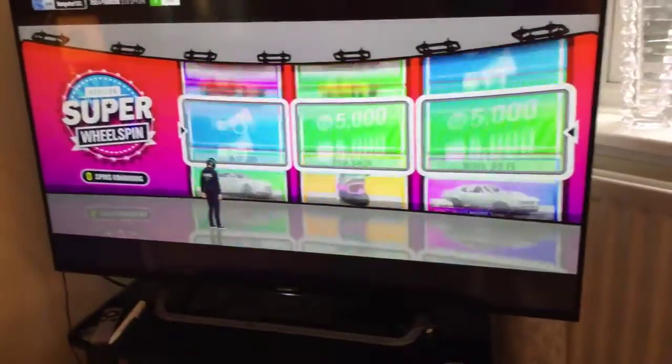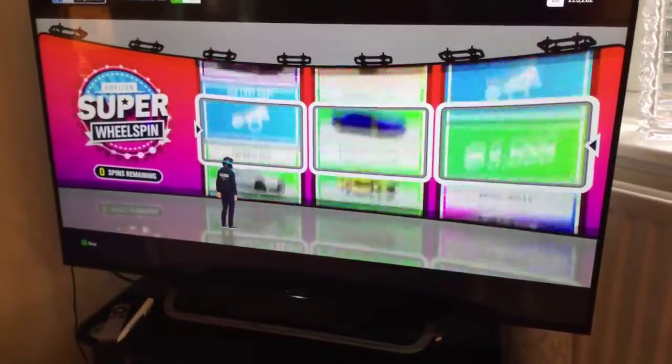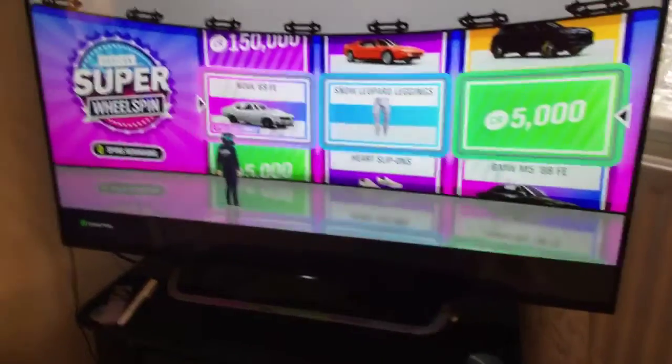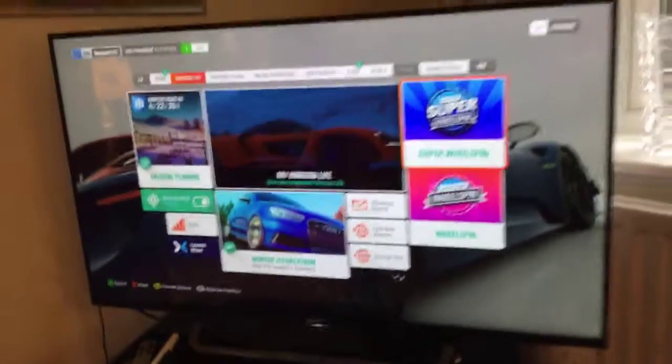We've got one left, let's do it. There's gold money, I think. Give us it! Horizon Edition. Speed skill. That's nice. That was a bit of a weird thing.